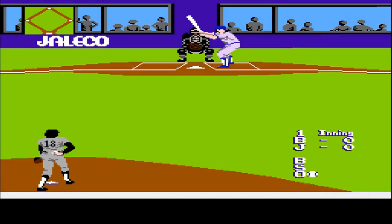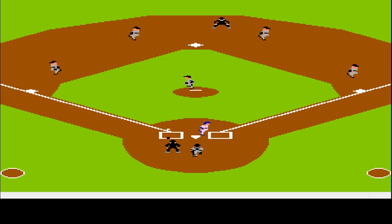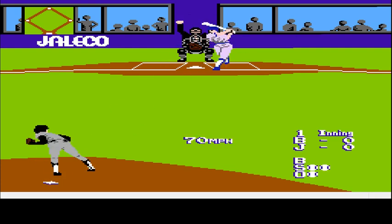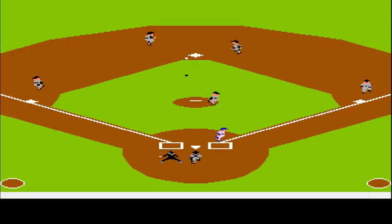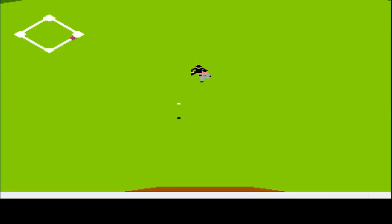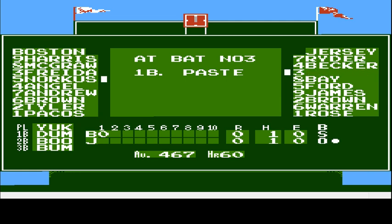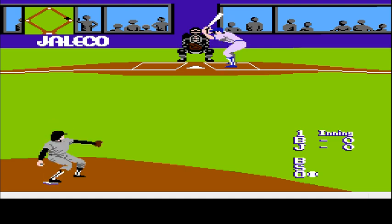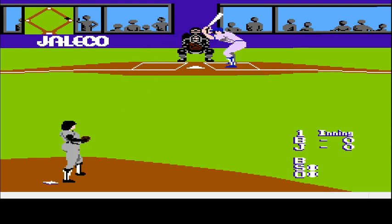Becker's the next guy. They all have different stances, and it does actually affect them — there are a handful of different stances as to how they swing the bat. A guy like this will have a little more trouble hitting an inside pitch because of how far out his bat is. That ball looked outside and then just came across the screen — very hard to track. Here's Paste, the legendary Paste: .467 hitter, 60 home runs. They couldn't give him 61 because that was the record at the time. With numbers like that, you don't expect him to be missing a 65-mile-an-hour pitch at his knees, but there you go.